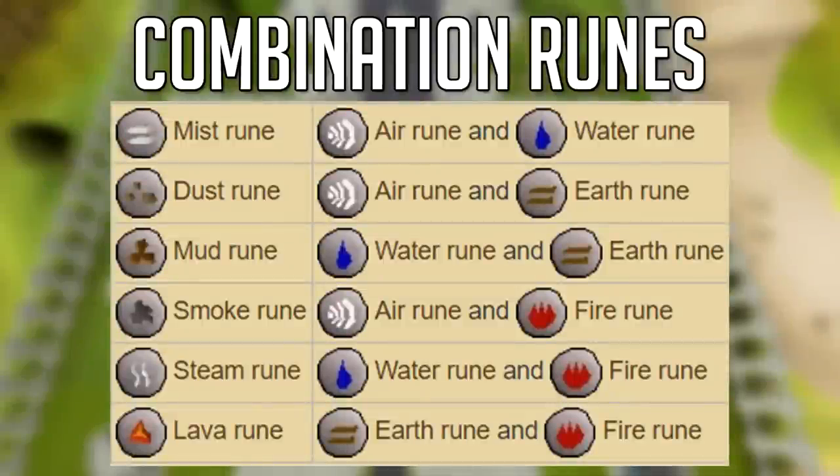Looking at the six combination runes — we've got mist, dust, mud, smoke, steam, and lava. Some of these are very valuable and useful for certain bosses and skilling like runecrafting. The mud rune, for example — it's water and earth, really good for snaring opponents while PvPing. Steam runes are really good for the lunar spellbook and humidifying.